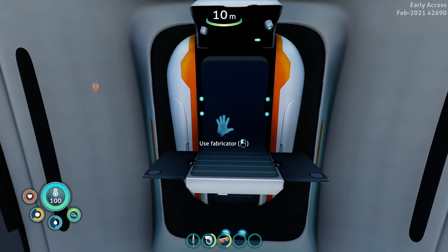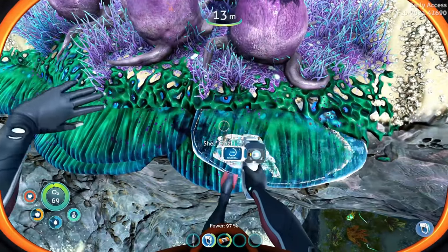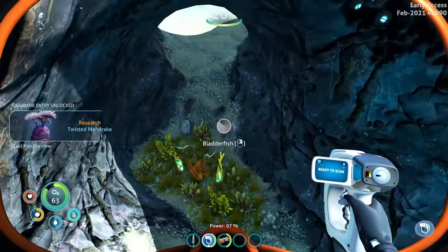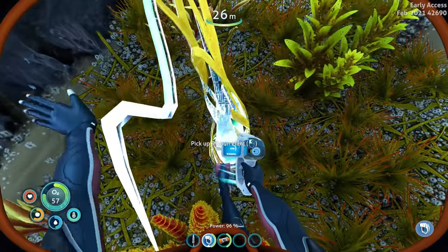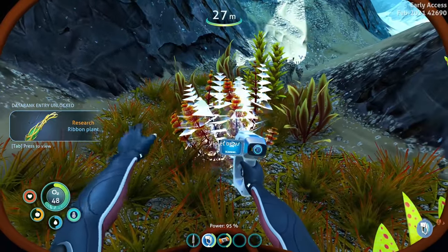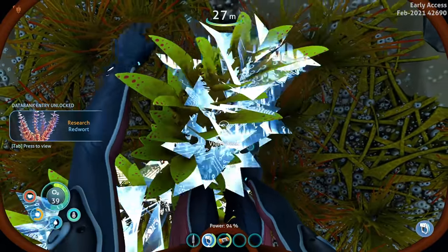It's time to scan. We need to go get a sea glide - that is what we need to do. We have to scan absolutely every single piece of everything because when I come across something scannable I want it to be new. How have I not got the bladderfish scan yet? I guess maybe when you pick up the bladderfish it doesn't scan it for you, it just adds an item to your inventory. Oh my god, there are so many things to scan!